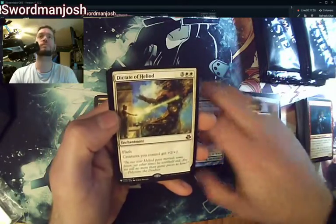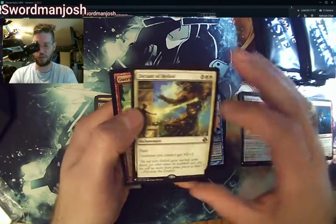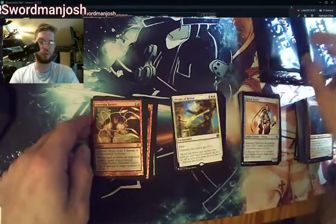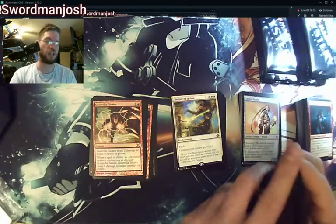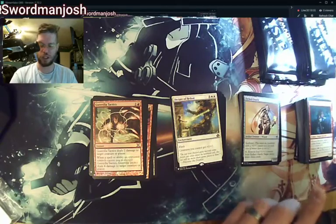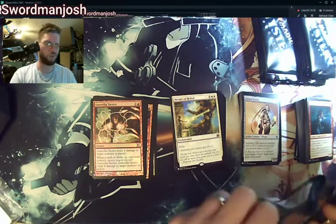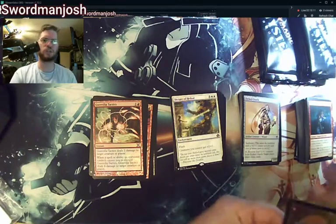Dictate of Heliod, another rare, and a Foil Guerrilla Tactics. I remember playing Guerrilla Tactics when it came out — that was much earlier than 10th Edition, like Mirage or something.